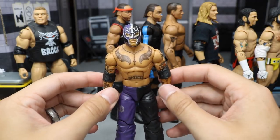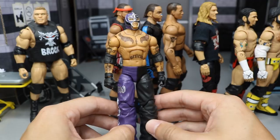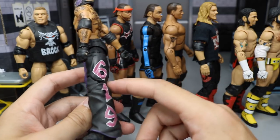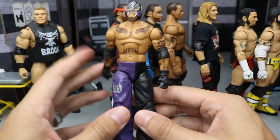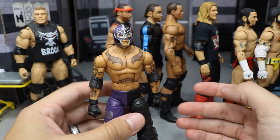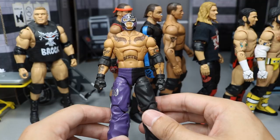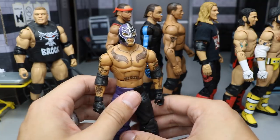Next up, we have 619 himself, Rey Mysterio, in the purple and black look. This is the Elite 1 Rey Mysterio — one of the first ever Elite Mattel figures. It has purple and black going down both sides, with 619 right there in that fuchsia pinkish color, which is accurate. I love this figure to death. I have quite a few Mysterios and I think I have almost all of them. This one's pretty rare — it's the first Rey Mysterio ever made. Every Rey Mysterio right now is going for a pretty penny because he's mentioned to return and he's not with the company anymore, so it's skyrocketed his price value.